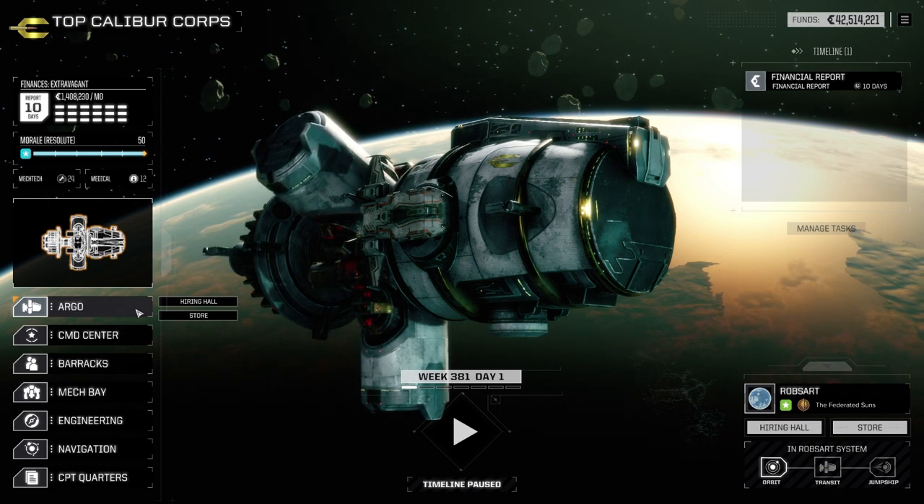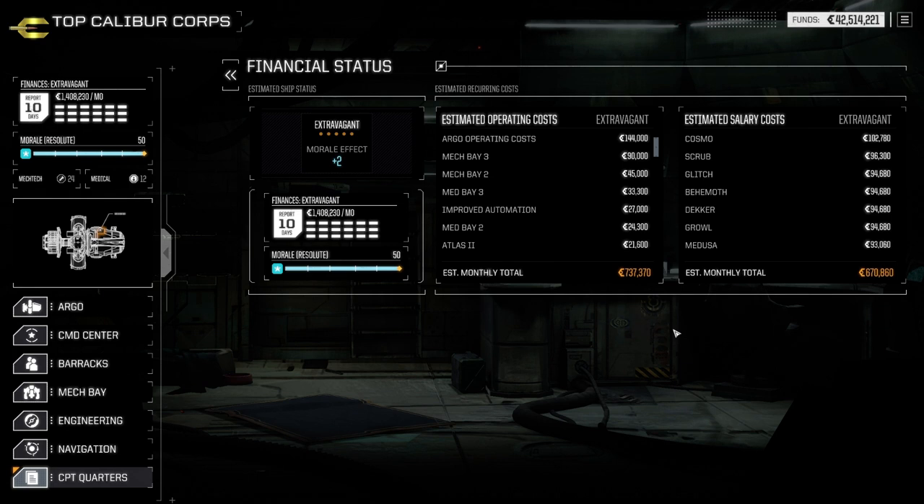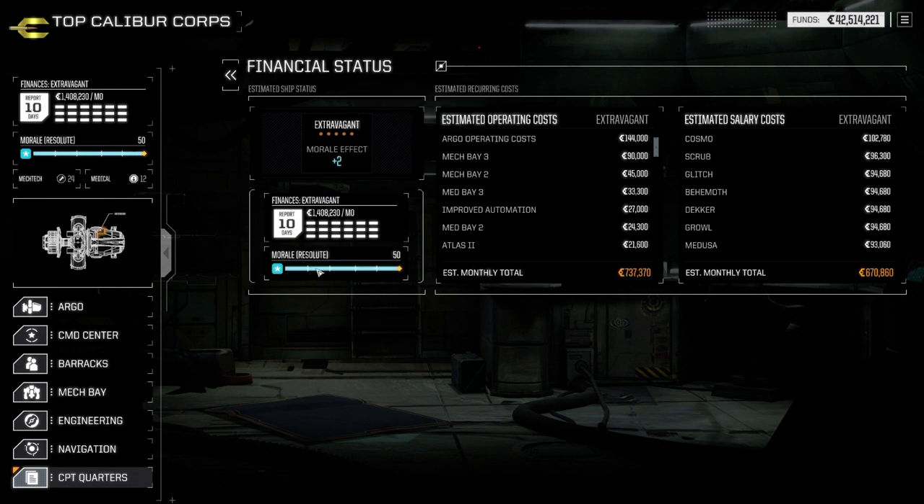The first thing you're going to learn is that money is very scarce to start. Each month you'll get a financial statement and be able to contribute a certain amount of money to your team to increase their morale effects. Morale gives you points throughout the missions, and when you get those points per round of battle, you're able to use certain special skills if your pilots have them unlocked. The more money you put into morale, the more of a bonus you get, up to a maximum of 50. Early on, try to keep it at plus zero as much as you can, and make sure each month you're at least making what you're spending.